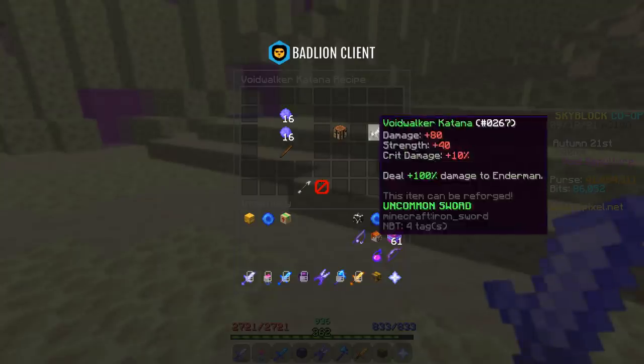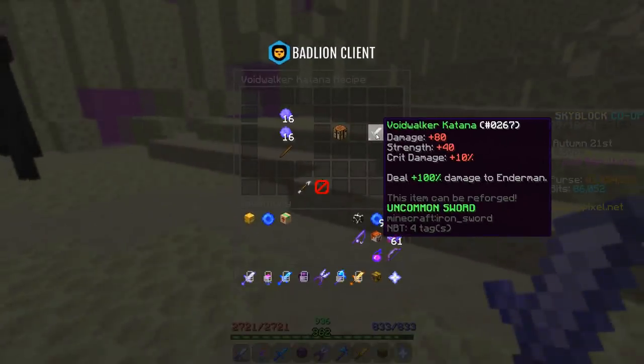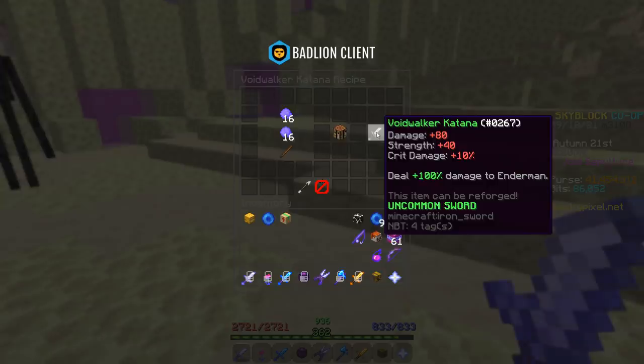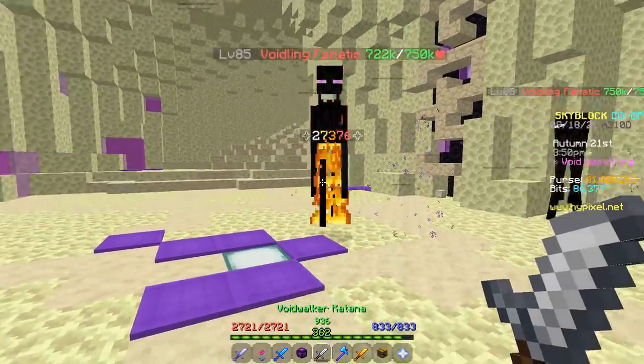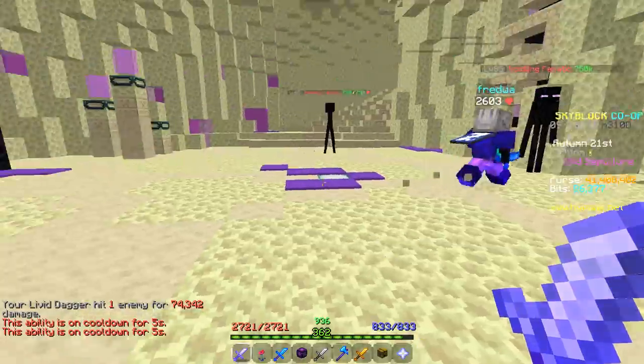Most importantly, I unlock the Voidwalker Katana. It does plus 100% damage to Enderman. I'm honestly not sure if this is better than my Livid Dagger, but I'm going to try. That's 27k — that is actually nothing. Never mind. I'm better off using my Livid Dagger.